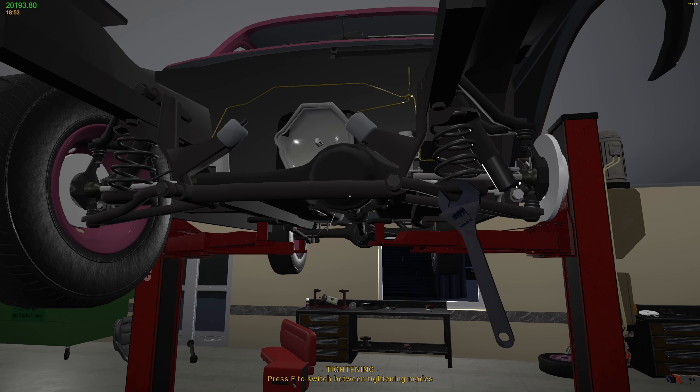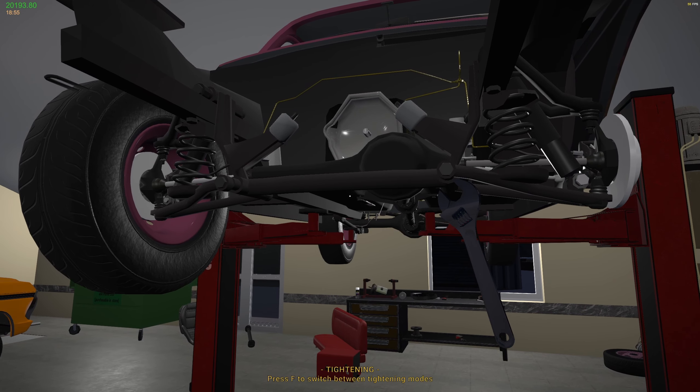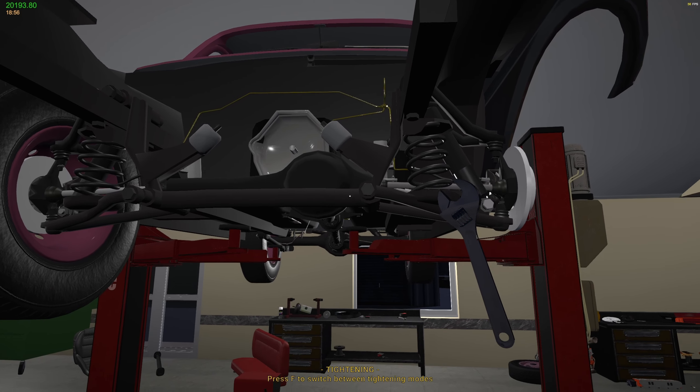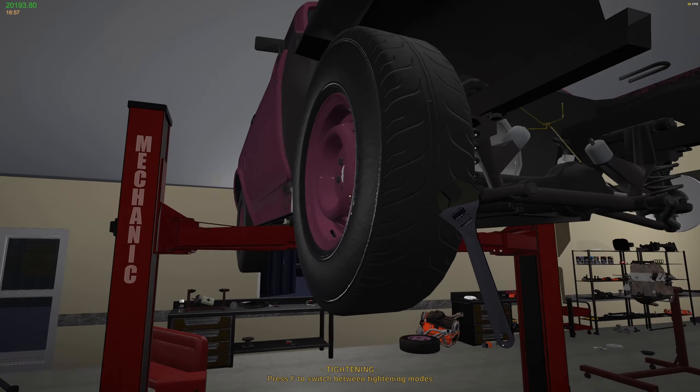I think that's everything. Got all the steering stuff. Got the front axle. Got the brakes. And we checked the shocks. Okay cool. So we're good on the front end. Sweet.